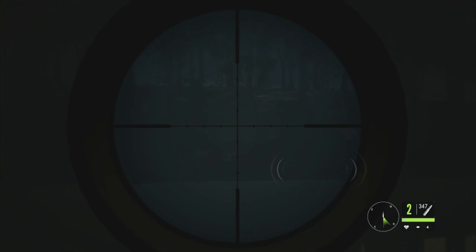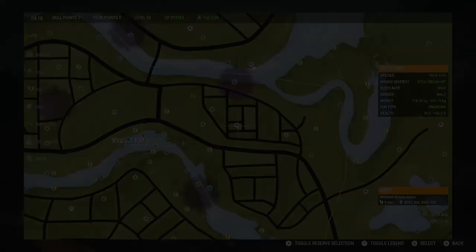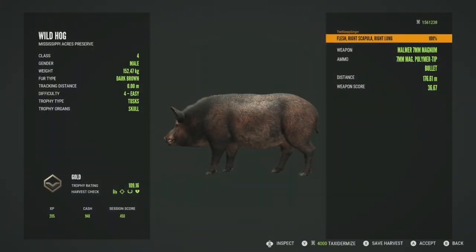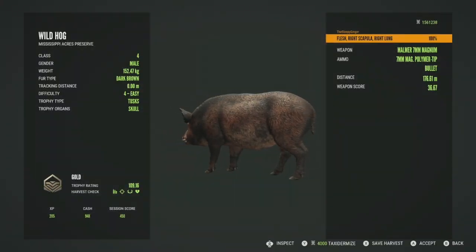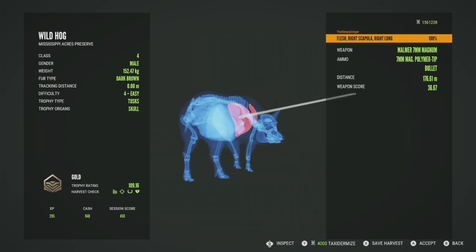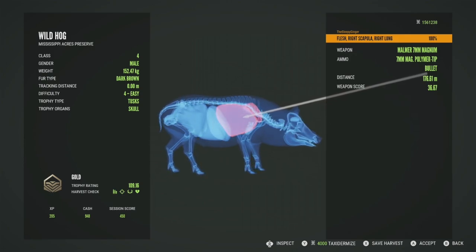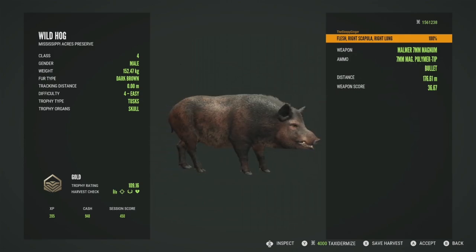The Mälmer 7mm should pretty much drop him if we get a good shot. We wait for him to dip his head — take the shot — and he drops very quickly. Getting him picked up, he is going to be a gold at 109.16. All the level fours we've shot have been gold. We got him in the right scapula and the right lung at 176 meters. Had we got double lung he probably would have dropped on the spot, but still a pretty decent shot overall.